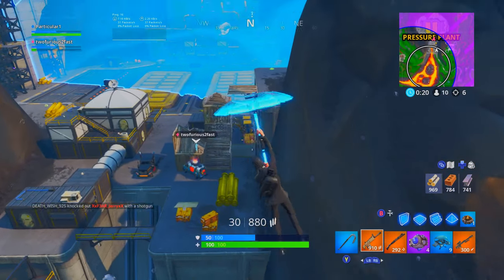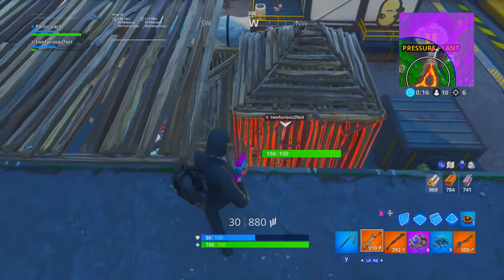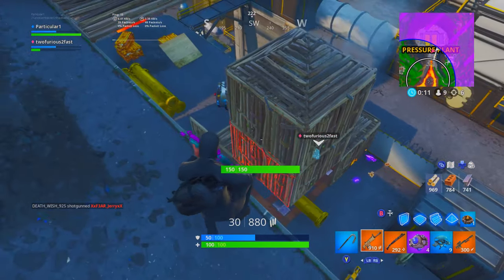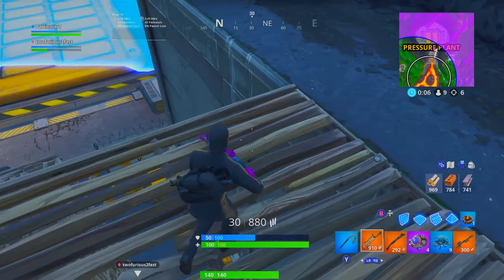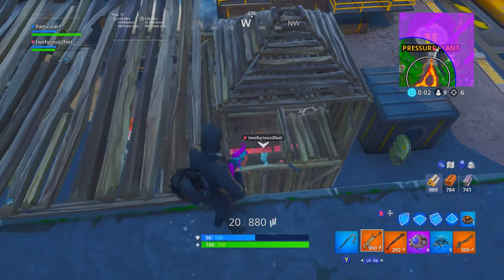In this video we're going to be taking a look at the brand new drum shotgun coming out to Fortnite. This gun will be coming out in tomorrow's update on Tuesday. The description reads 'eliminate to the beat of your own drum with the new drum shotgun.' That doesn't really say much about it, but I'm going to tell you guys a little bit more info about it.